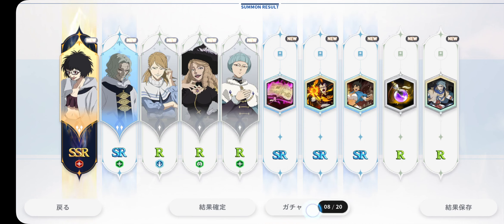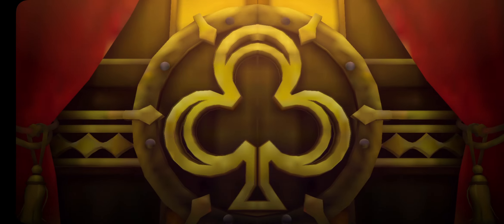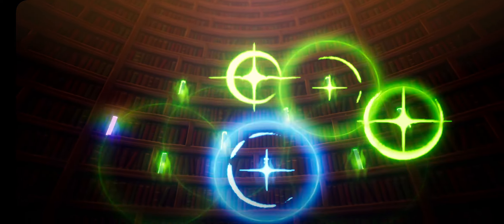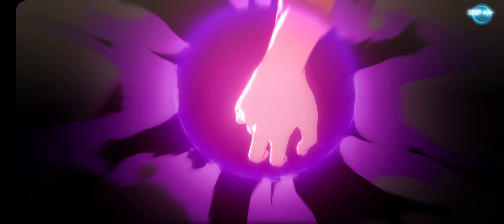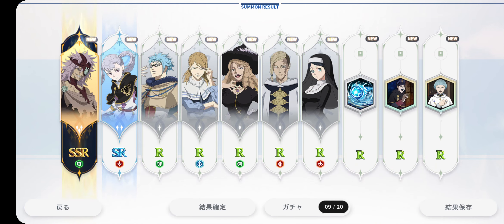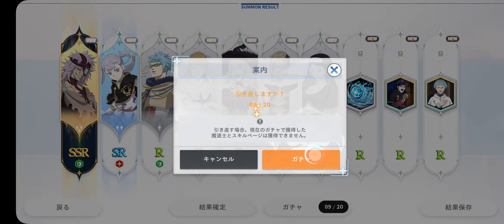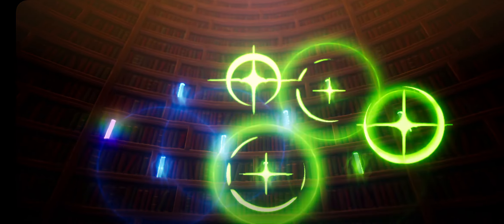Let's continue with the summons and see if we're able to get two SSRs in one — maybe a crazy Lotus summon with Lotus and his skill card as well, that would be awesome. That's how the animation looks; I'm gonna be skipping it. Let's see what we got — okay, that's another one, that's the ninth one. That is not a summon I would want to save, so I'm gonna keep going.